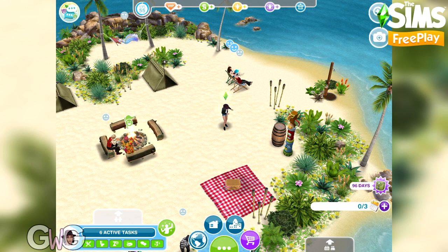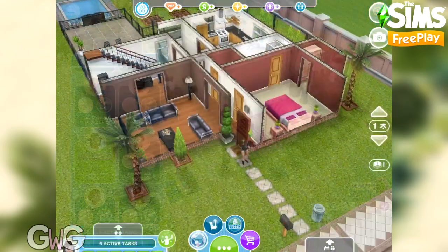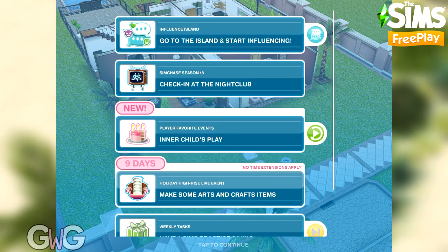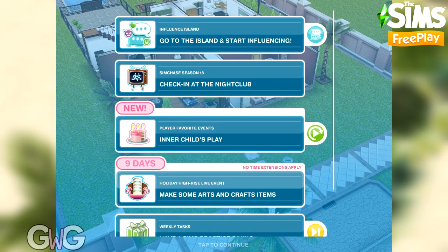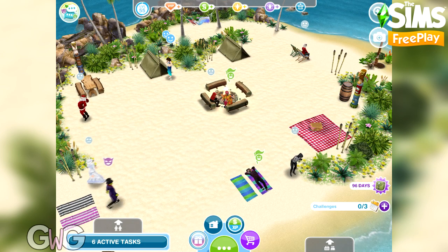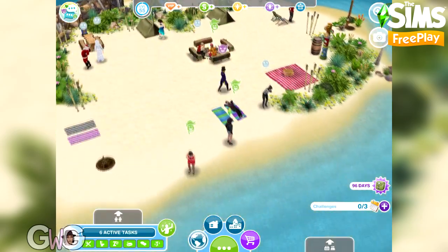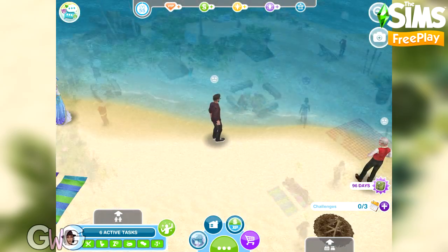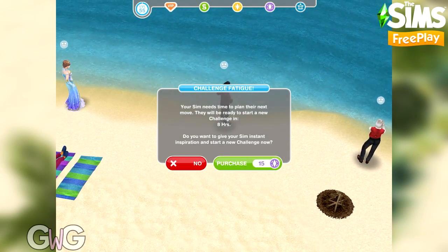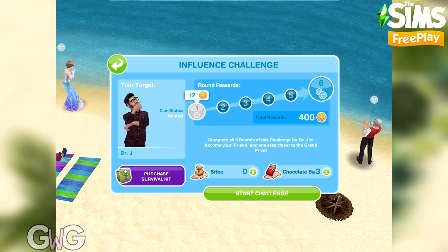Let's talk about getting to and from the island. If your sim is at the island and you want them to leave, just click on the button on the sim tracker and they will go home. To get back to the island, go to your active tasks and click the button next to the Influence Island event. Click the whistle on the sim tracker to bring a sim back. You can only have one sim at the island at a time. Your sims can complete three challenges before they have to wait eight hours, but you can start a new challenge early for social points.